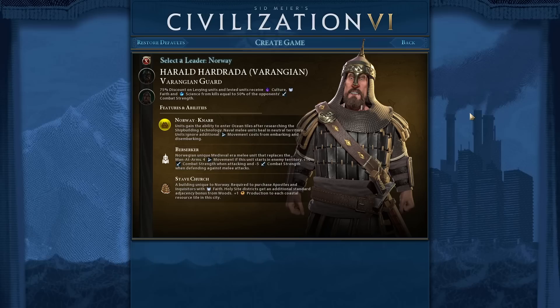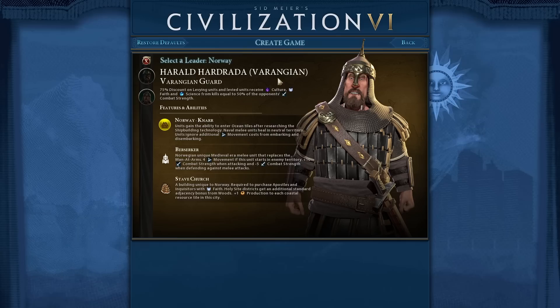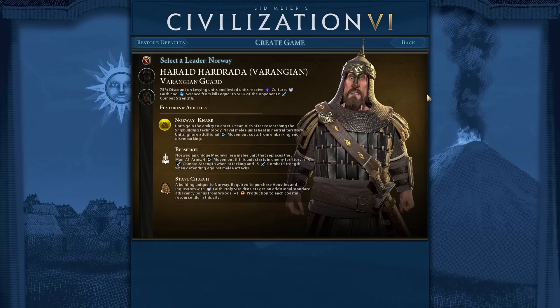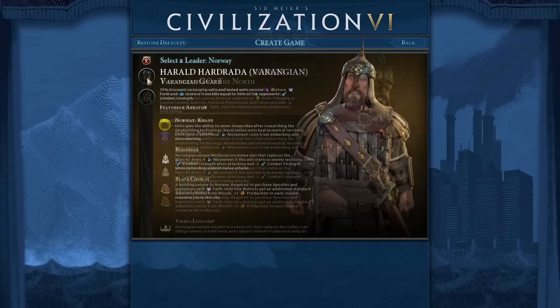Hello everybody, wonderful people, my name is Ursa Ryan. I've been staring at this Civilization 6 new leader screen — gone back in time everybody! I've been staring at Harald for about five minutes now, this new version: Varangian — soft G, hard G, I don't know — I can guarantee whichever one I go for it'll be wrong. So let's just say new Harald.